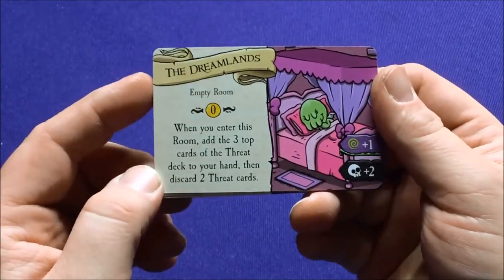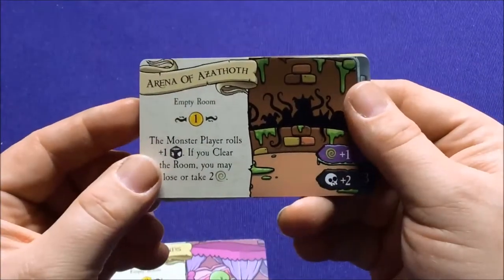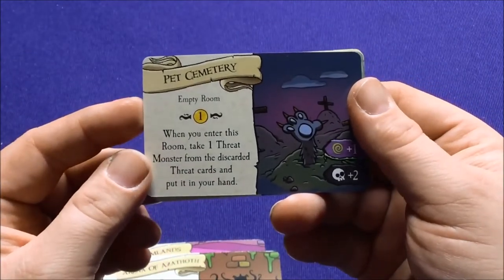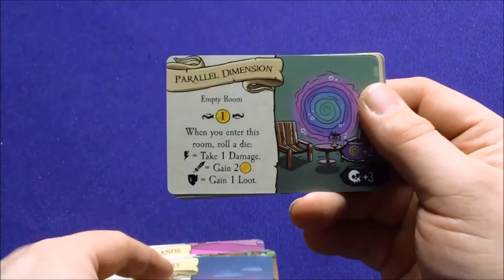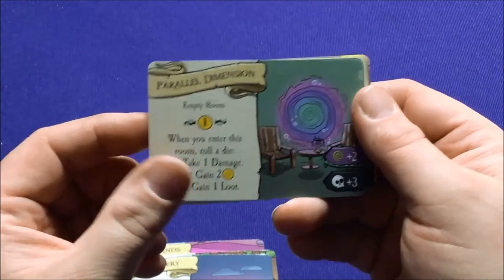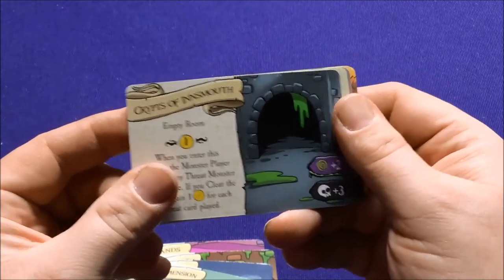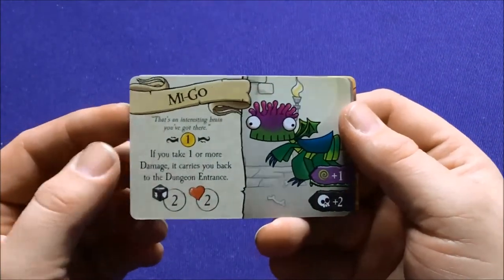There's a little symbol there. When you enter this room, add your top three cards of the threat deck to your hand, then discard two threat cards. The Arena of Azeroth — when the Monster Player rolls a guy, you clear the room and may lose or take two Magnus. Pet Sematary — when you enter this room, take one threat monster from the discard and put it in your hand. Parallel Dimension — when you enter this room, roll a die: take damage and gain two loot, or gain two gold or gain one loot. Crypts of Innsmouth — when you enter this room, a monster player may play any threat monster card for free; if you clear the room, gain one gold for each threat played. Only one of those even required something with the Magnus — the rest you could probably just ignore that Magnus symbol if you really wanted to.